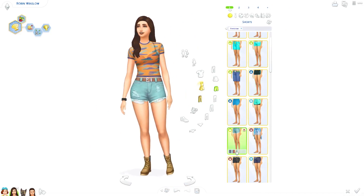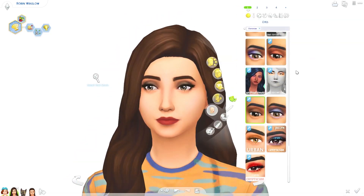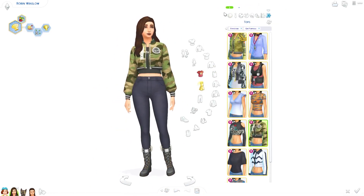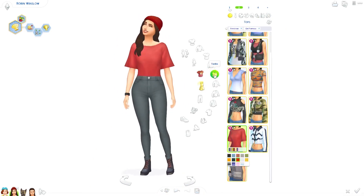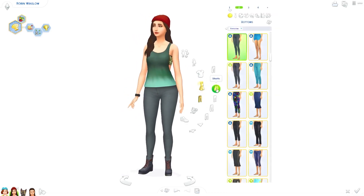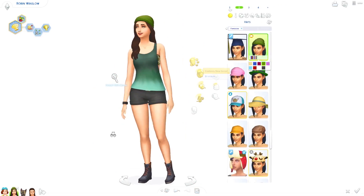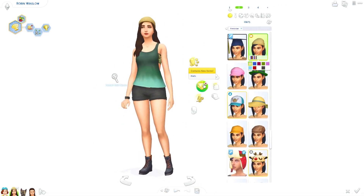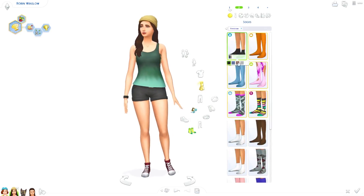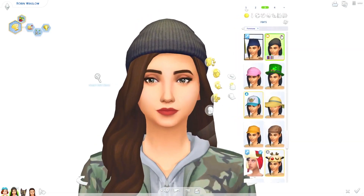We're on to giving Robin her makeover now. I changed her hair to a custom content hair, and I'll have links in the description to any custom content I used on these Sims, in case anything catches your eye and you want to download it. I'm also going to upload these Sims to the gallery — I'll have information below on how to download them, since I have custom content on them and can't supply a direct link. I'll include instructions on how to find them, because a few people have asked me about uploading Sims from my let's plays to the gallery.